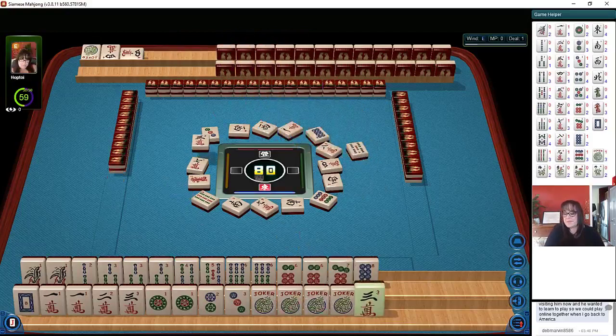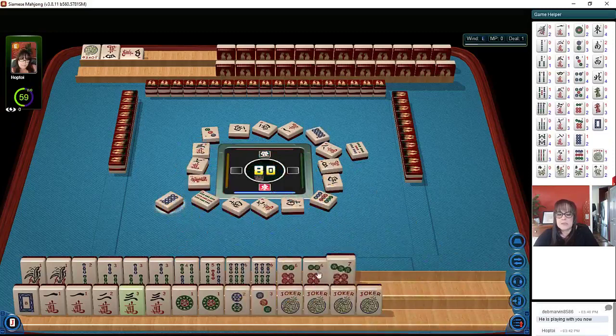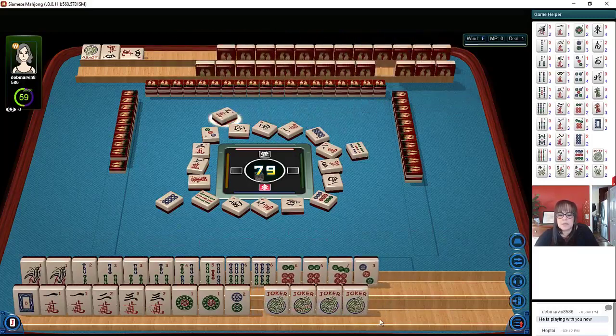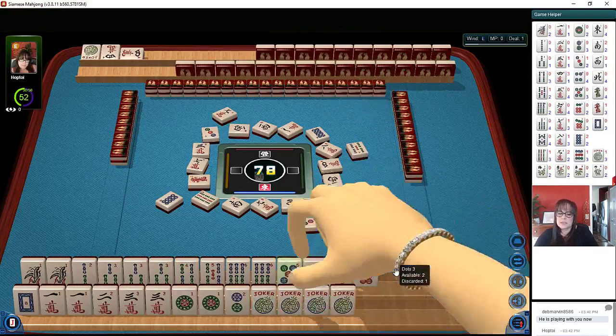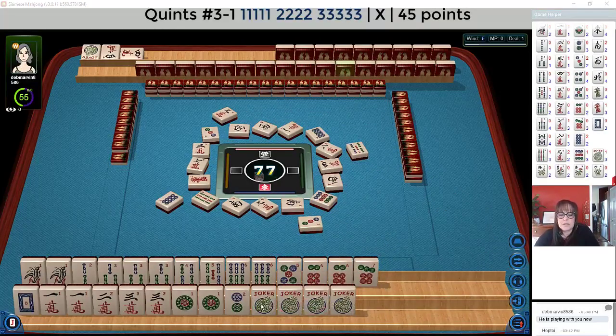Five bamboo drawn. Here's a three now: one, two, three. Let's let these big numbers go. We have one, two, three, four, five, six — pair of sixes. And here we have one, two, three, one, two, three. I'm thinking this three dot can go. Nine characters. Five dot — five, six, seven. We'll let the three dot go. One, two — third quint down. One, two, three. We're actually set even though a one crack is out.